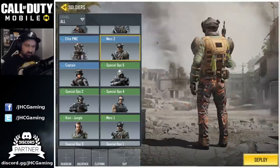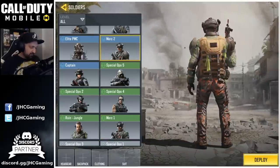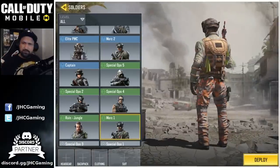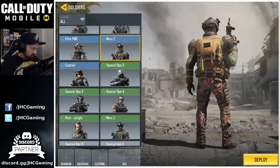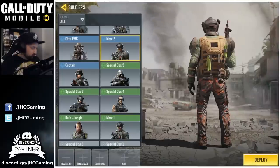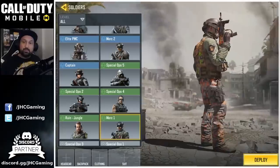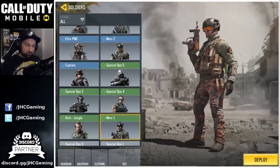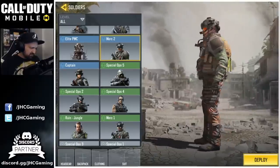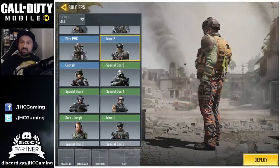Now the backpack or the back looks pretty much the same — they both have the same kind of protection, even the color is pretty similar, and they both have lime green accessories. The location is different but it's pretty much the same. The pants are darker on the Merc 2 and lighter on the Merc 1. On the legs, the Merc 1 has a pistol on the right side and a pouch on the left side. The Merc 2 does not have that — it has the same thing on both sides, just kind of pads with straps, so it doesn't have the accessories on the legs.